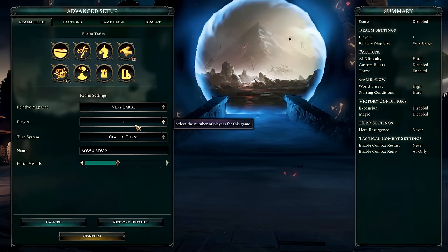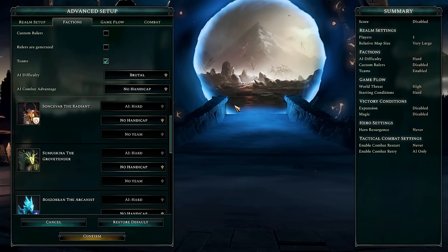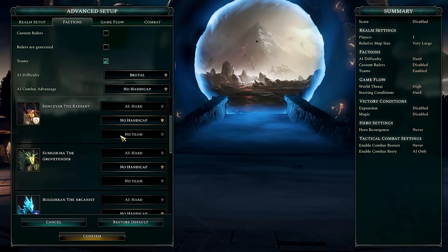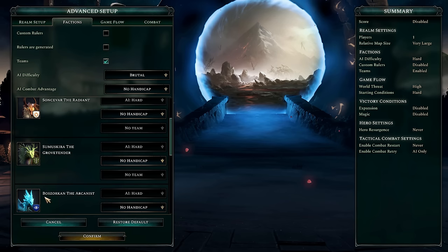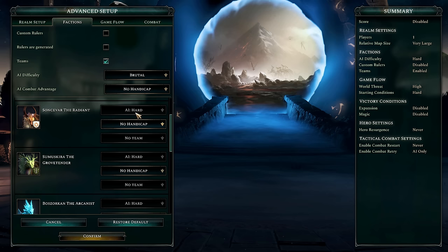I also set city states as a modifier, making free cities have more population, so there'll be fewer city states but the ones around will be stronger — they were strong enough to last this far in the war. The number of players is just one because it doesn't count the dragons; it's just me and the six dragons. I've set a very large map with classic turns. The factions are pretty self-explanatory and I'll go over mine once the game starts.